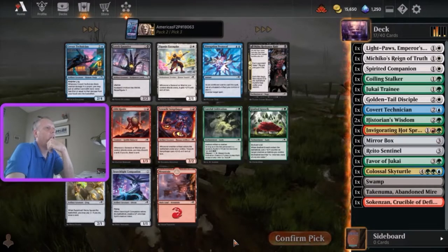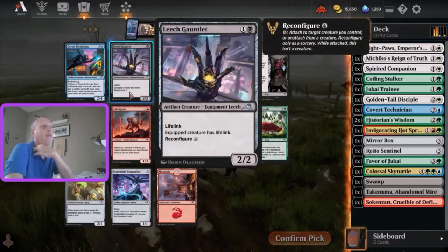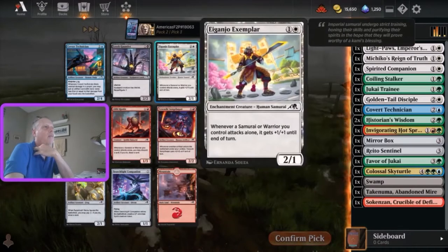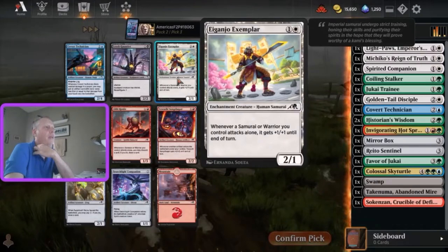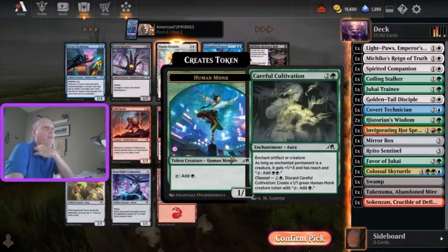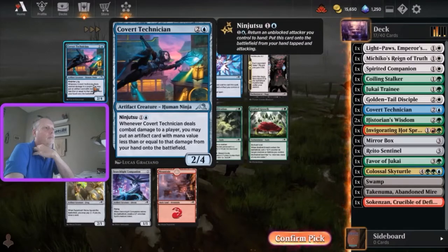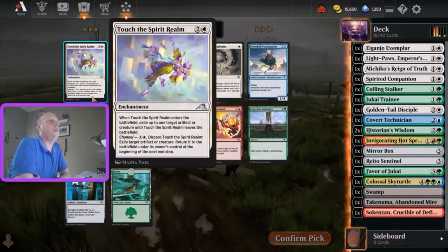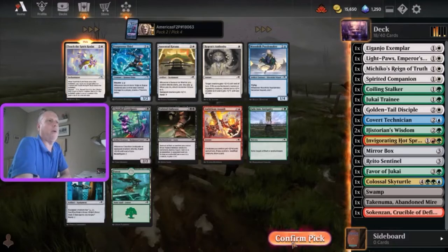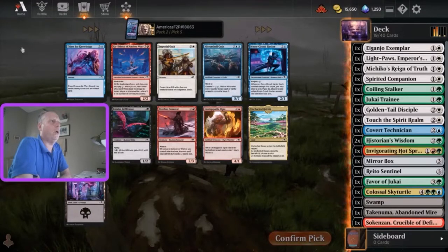Leech Gauntlet, Searchlight Companion - both very good for potential artifact builds. Covert Technician probably. Well no - Leech Gauntlet technically is the best card in the pack, followed possibly by Exemplar. Pretty tough here, I think I'm going to go with the Exemplar. This is Touch of Spirit Realm - absolute windmill slam for us. That is fantastic.